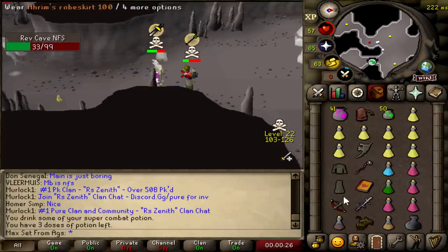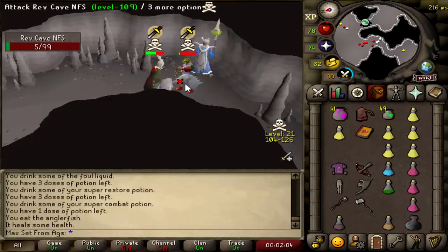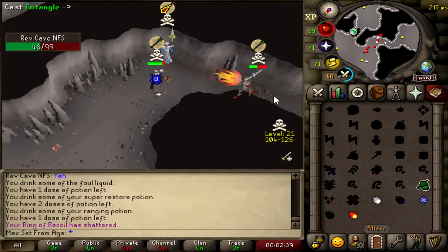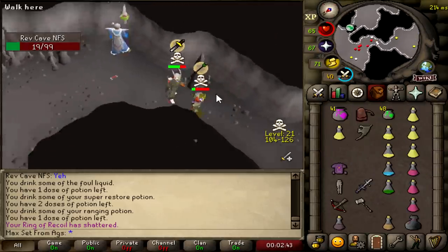How does he not die to that? He's dead! How do I not kill him there? Maybe I should've just surged it again, damn it.